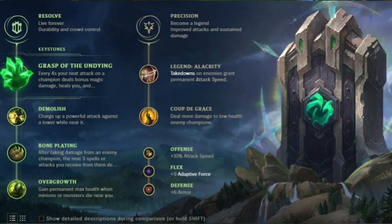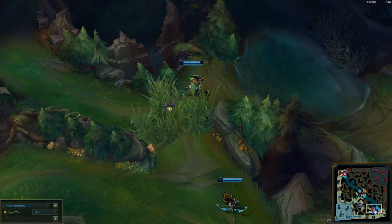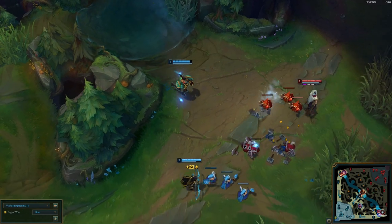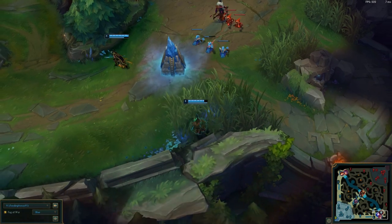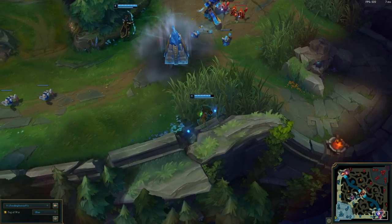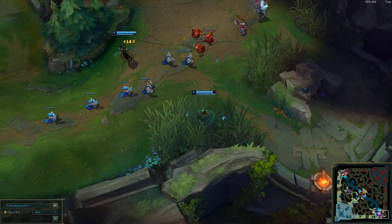First things first, runes. These are the runes I would recommend on the regular, but because you're a support, your runes are also partly based off of who your ADC is. For example, with ADC Ashe, since she slows the enemy, perhaps in the secondary runes it's better to get Cheap Shot, because that causes Vi to do more damage on enemies that have slows or stuns affecting them. So even though these are the runes I'd recommend on the regular, it is also partly based off of what champion your ADC decides to go with.